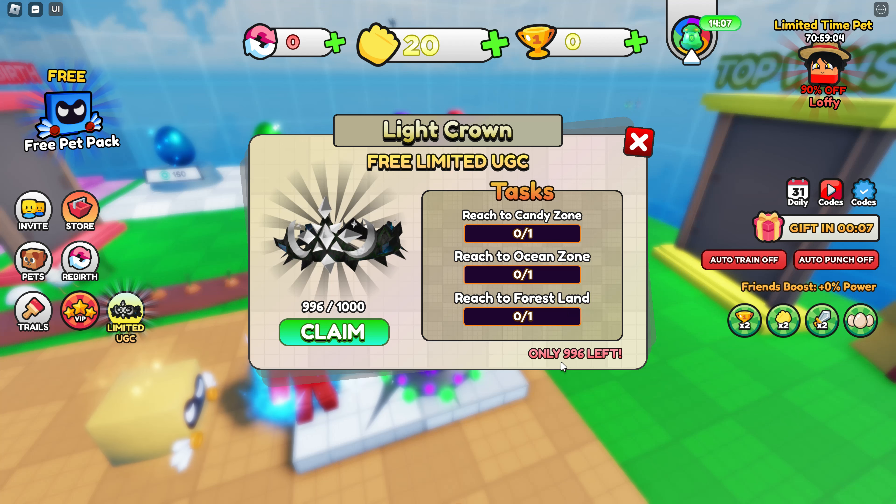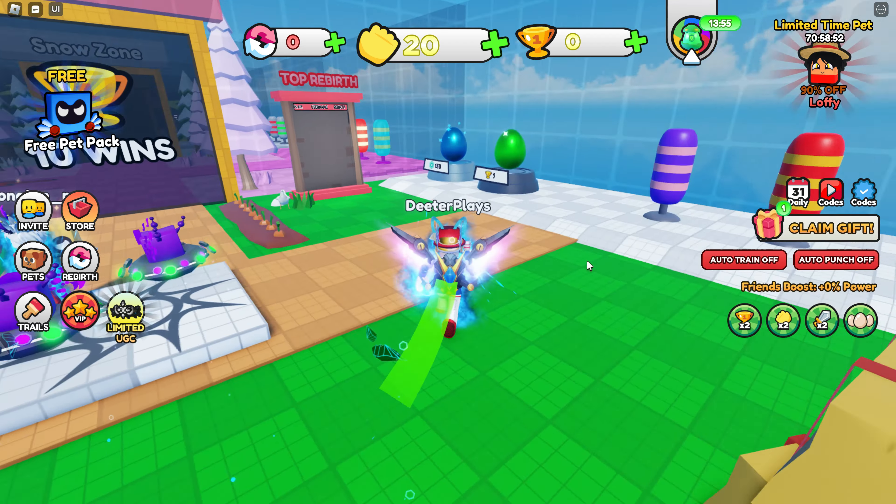So you have to reach all these different zones by going through the game. You can see on the left side how many are claimed. Once that goes down to zero, it's probably not worth spending time in the game — but you never know. There might be other free limited UGC items in this game in the future that you could come and snag really fast.